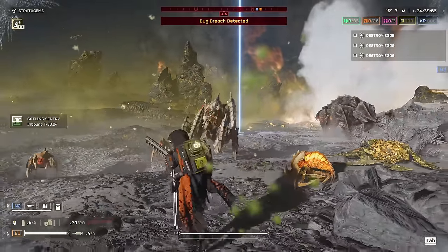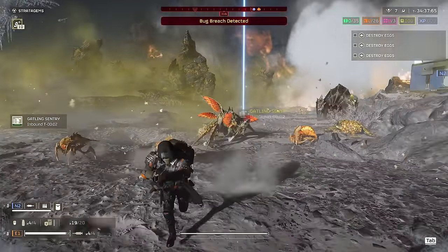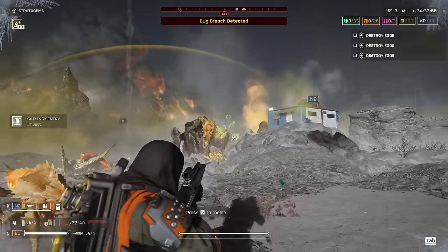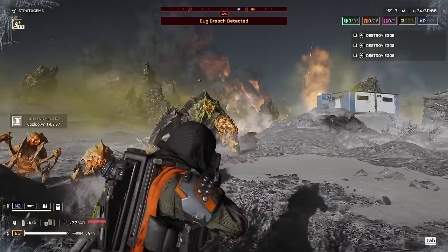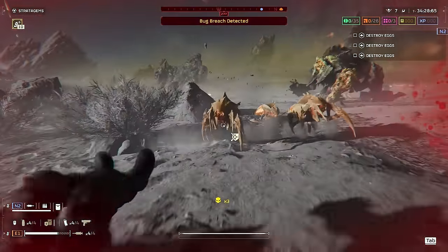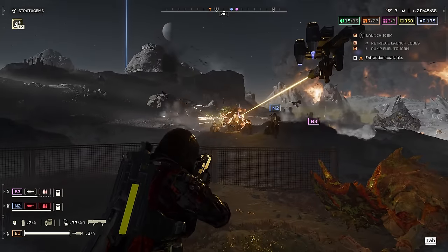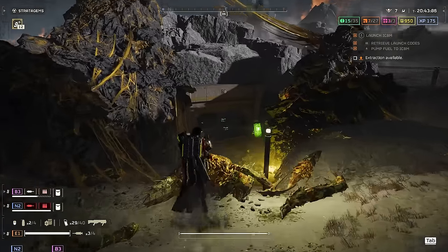Chargers, using the stripped leg armour approach, take anywhere from three to five rounds. I'm still not sure what causes the variance here, but whatever the case, the Slugger can absolutely melt through armour-stripped charger limbs.